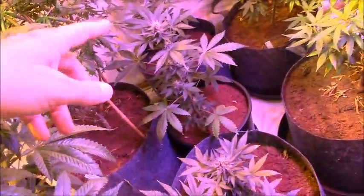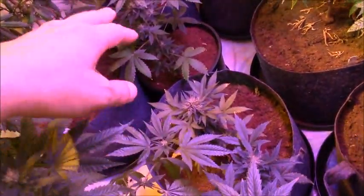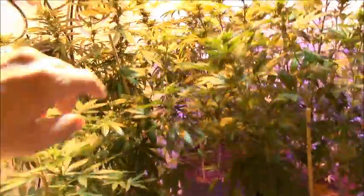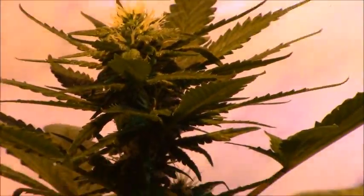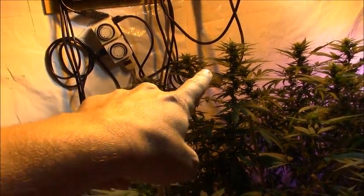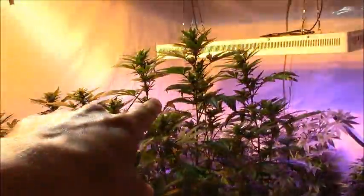Down here we've got a fruit and cheese cross autos — those two back there — white widow, and what's left of a Moby. Then back here the one in the back is the critical cheese, that's the farthest along. Right here we've got a shark shock, another shark shock — a little smaller one — and then the big LSD.